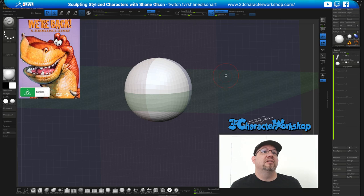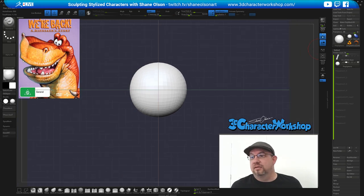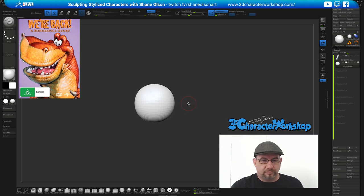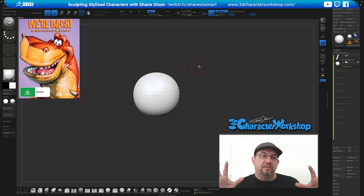I'm just going to make the head for this — not the whole body, not this time. I like to try and finish a character, or a bust, or something within the two hours if I can. Sometimes it will go two sessions, sometimes three, sometimes more — it depends on what I'm wanting to do. But I've been trying to condense them into one or two sessions.